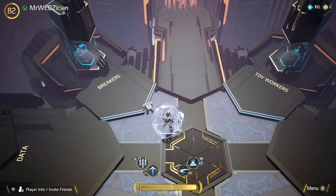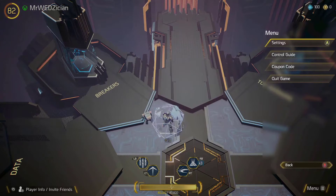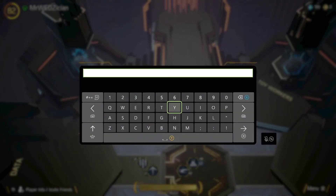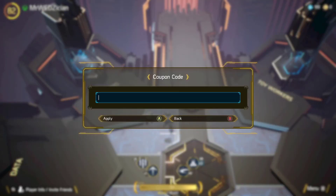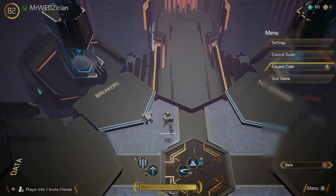For new players on Xbox, if you want to redeem the code, just go to your menu and then go to where it says 'coupon code.' Enter the code, confirm it, apply it, and it should add to your crown total.